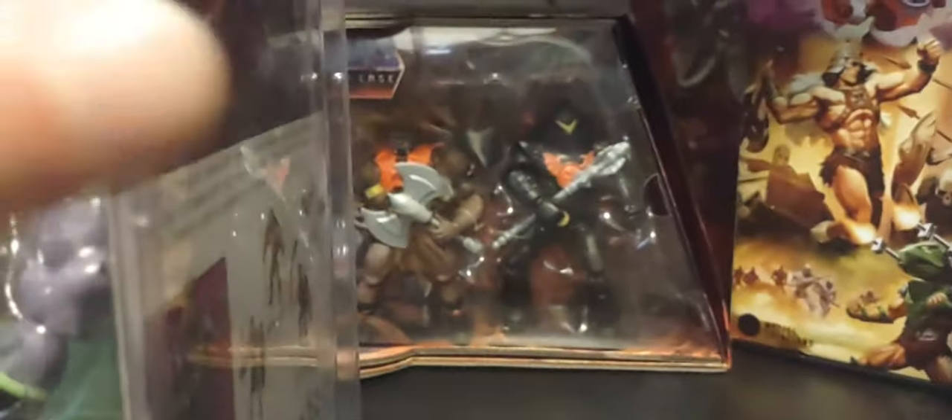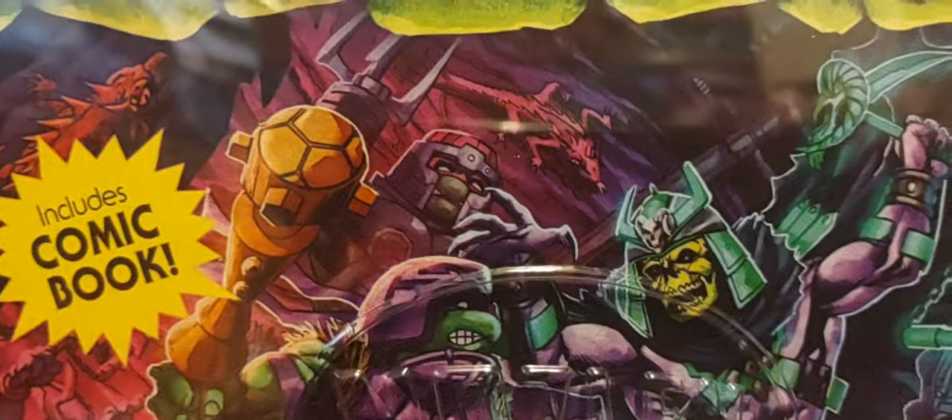Around the back with some gorgeous artwork. There's Skeletor taking on the Turtles — you got Donnie and Raph. And there's old Mikey right there. And back there, there's old He-Man right there in the shadows, in stealth mode. And Leo's there too — yeah, there's Leo right there.